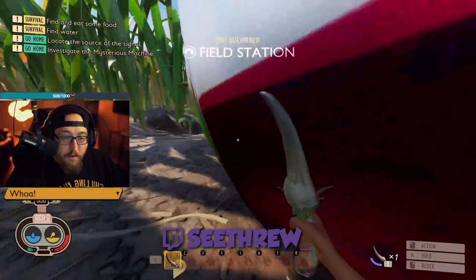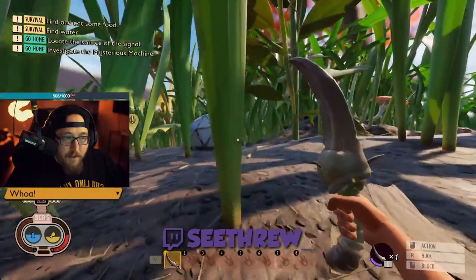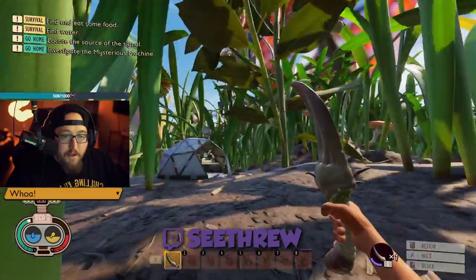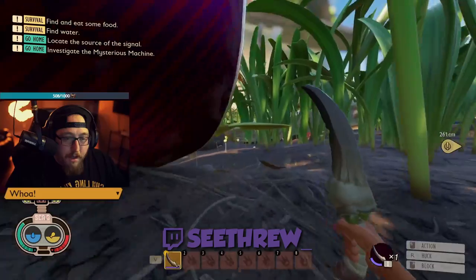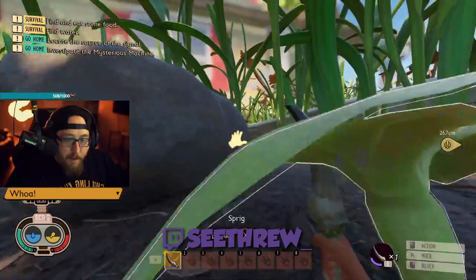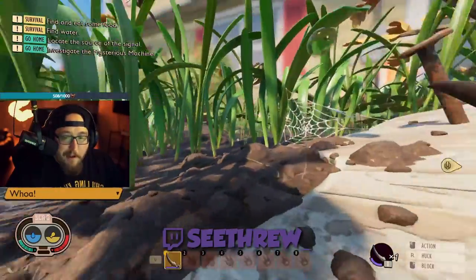We've got a nice soda can here — we can come get a sip out of it once in a while — as well as another field station right here if need be. When it comes to mushrooms, we've got mushrooms here and an entire load of mushrooms underneath the 2x4, as well as some more just across the way over there. That way you can start collecting your mushrooms early game if you plan on doing a big mushroom brick build or something like that later on.